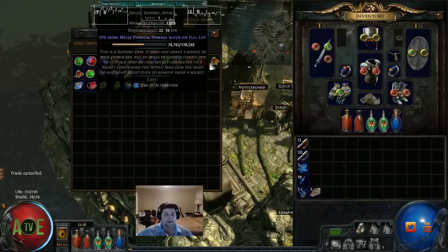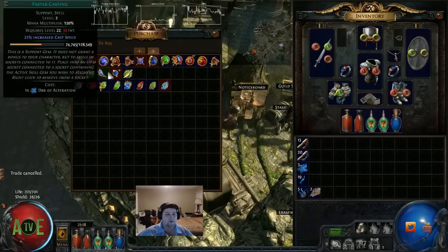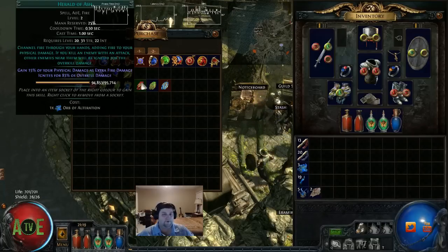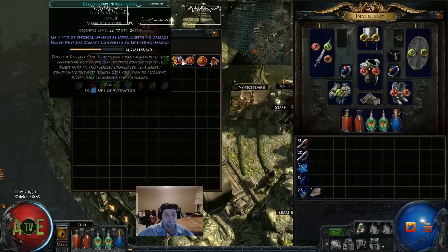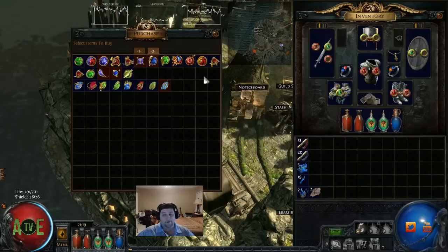In terms of buying the gems, from what I've seen and heard, the cost doesn't change — they stay at Orb of Alteration the entire time. In Act 1 we've got Transmutes and Scrolls of Wisdom. I haven't seen all the other ones yet, but the Act 3 ones I'm assuming will be Augmentations, scaling up to Chaos at the higher levels. To be able to have access to all these different gems and have that customizability and flexibility to do whatever you want with your character this early on — fantastic, very exciting stuff.